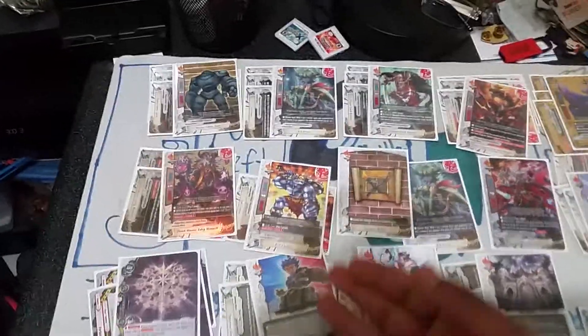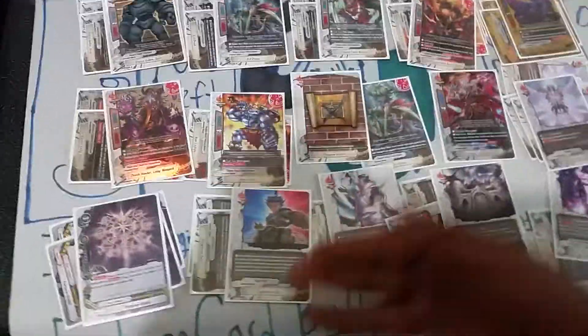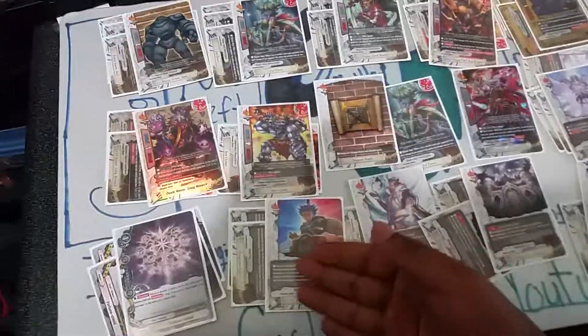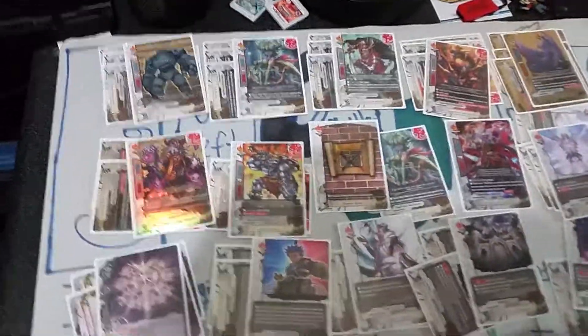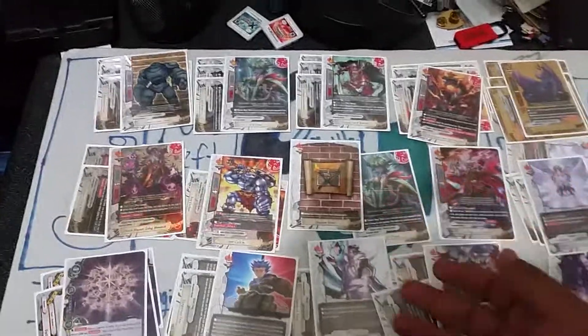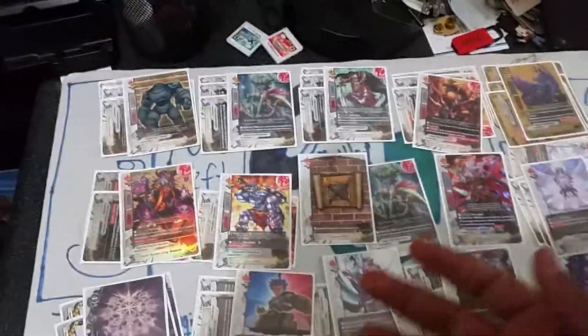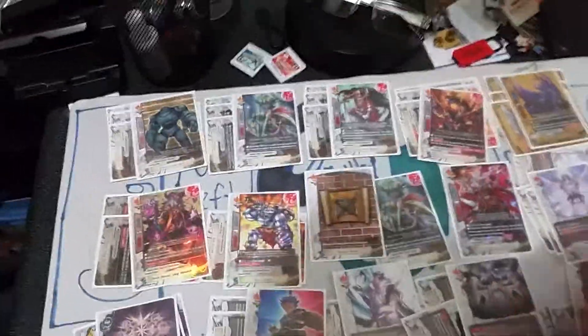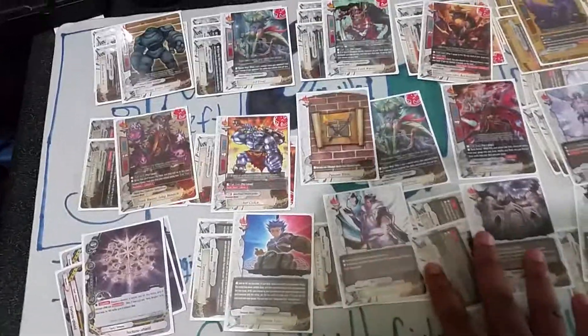Next are three Dangerous Fuse. I never want to run four of this thing again because it just clogs. There are points where you want gauge but you get hand, and points where you want hand but you get gauge. Experienced players can also play around it — they can track which card you reveal and predict whether you'll get gauge or hand. So it's not always so effective against good players who have strong memorization. Three is the right number.